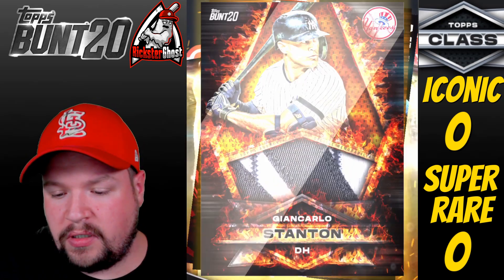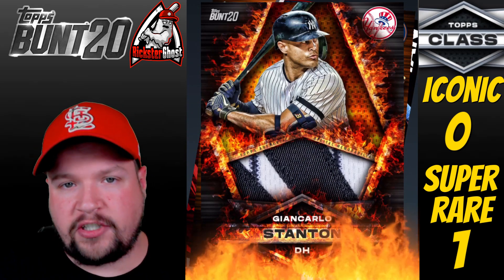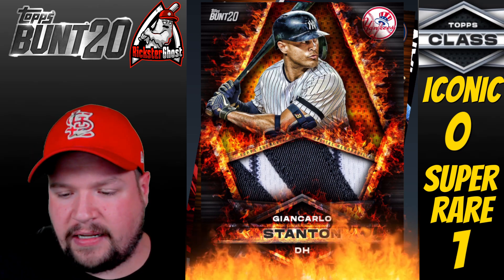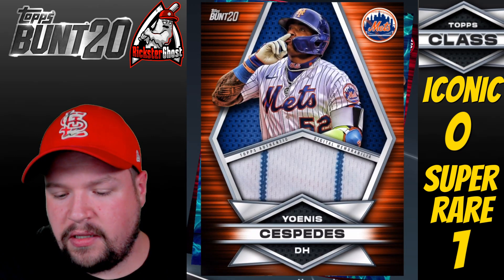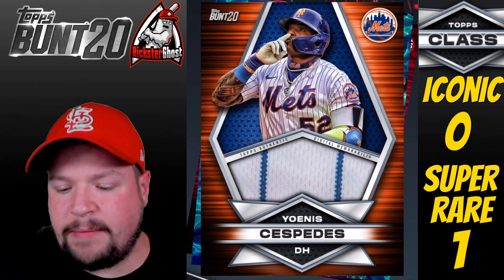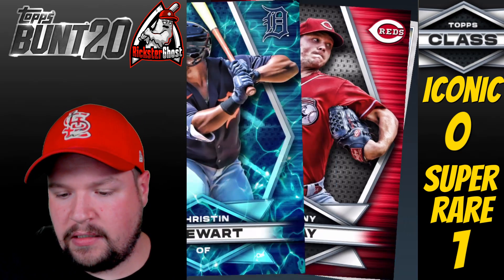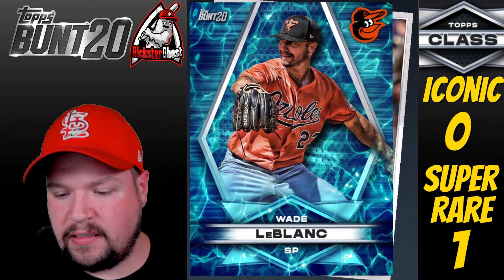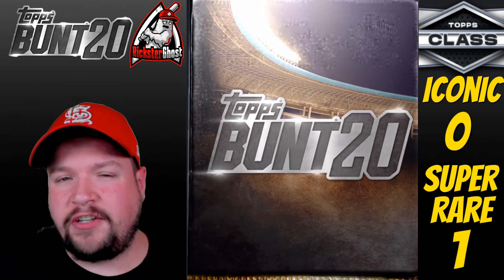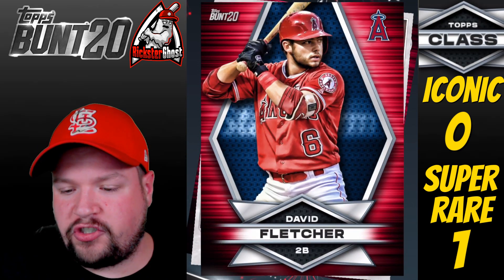Pack 2 — I thought for a second that was going to be an iconic, but it's not. That's a Super Rare Fire Relic — not iconic, but still great. Josh Reddick gets us another A1 card. There's a Uany Cespedes Team Color Relic, then a Christian Stewart Water Base, Sunny Gray, and Wade LeBlanc Water Base. I really like the design of these cards a lot.